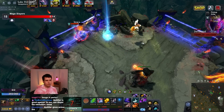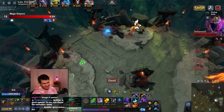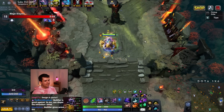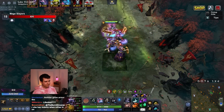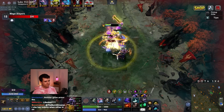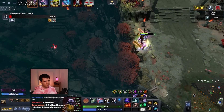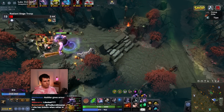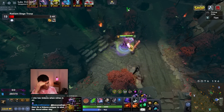I gotta kill this Leshrac — because this Leshrac is just absolutely obsessed with me. We're knocking that guy out, that's what I've decided. That guy's gotta go. This just can't continue like this.